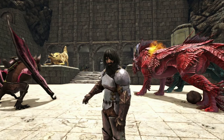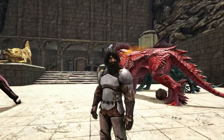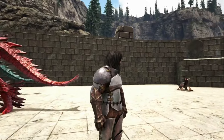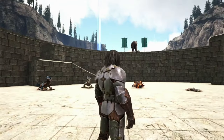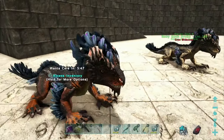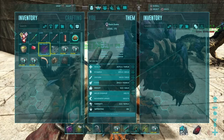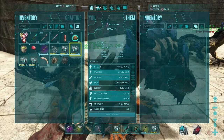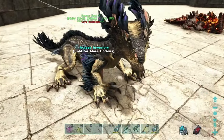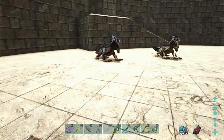Hey, what's going on guys? We're back with another command video. We're leaving off from our last video where we just hatched all of these instantly. Today's video is going to be all about imprinting them to 100. I don't want to mess with any kibbles, special foods, nameless venom — none of it. We are going to do the super simple route and imprint them with a command.